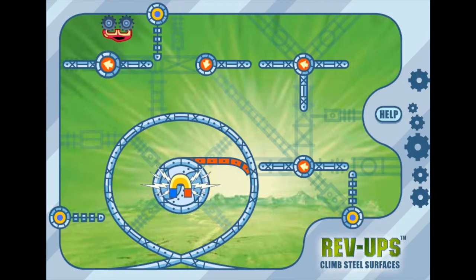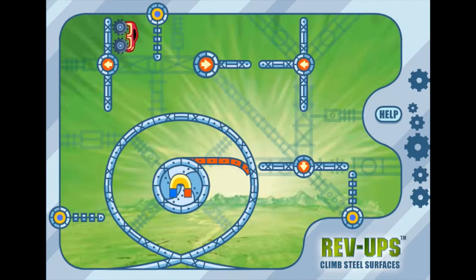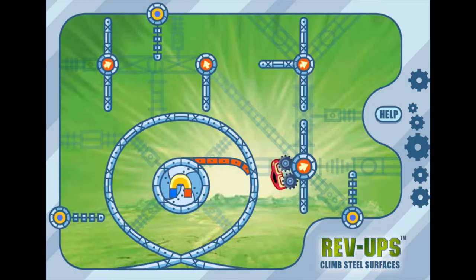I just could not figure out how to get through this level. There are the magnet things in the middle — I had to get to there but just couldn't do it. It turns out what you've got to do is turn off that bottom left rotate-y thing by clicking the round bit of it. I didn't figure that out entirely. I thought I could get in there by doing this, but I couldn't.